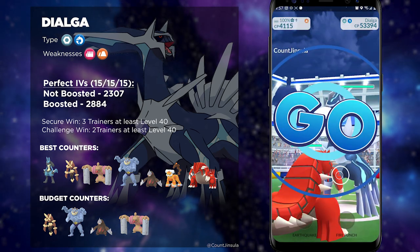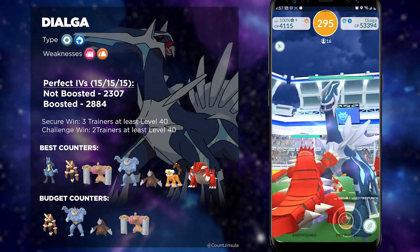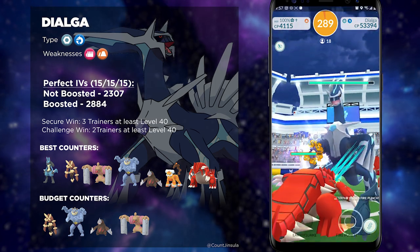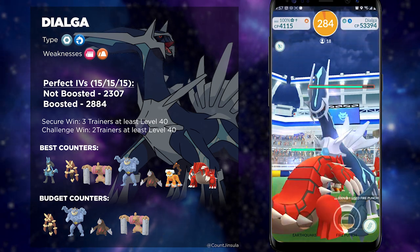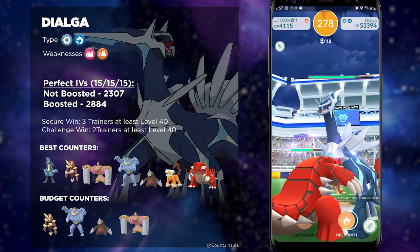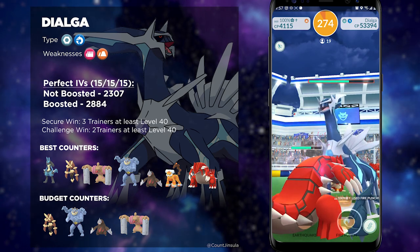It's not just Lucario that will be very effective against Dialga. You could also opt to use Conkeldurr, considering that Conkeldurr does have a lot of TDO, which means you will be able to survive longer in battle and deal more damage over time. But if you're looking to defeat this boss with the least number of trainers possible and in a timely manner, then opt to go with a full team of Lucario.